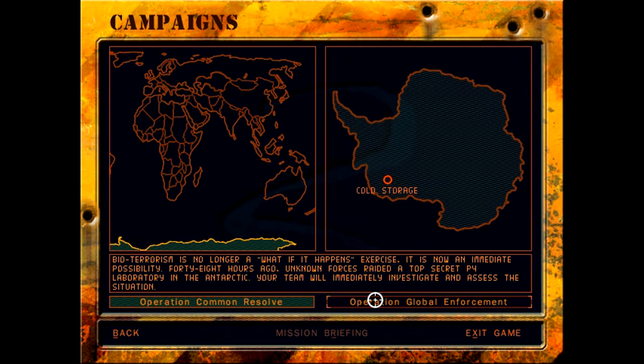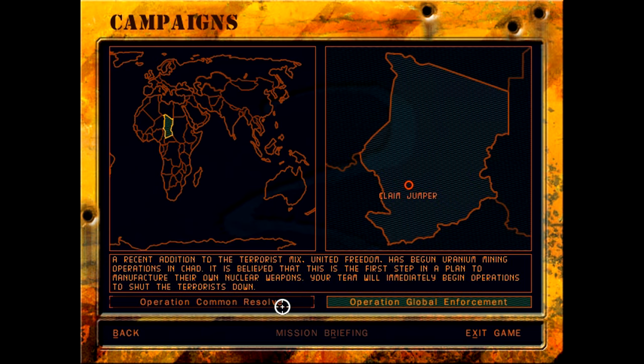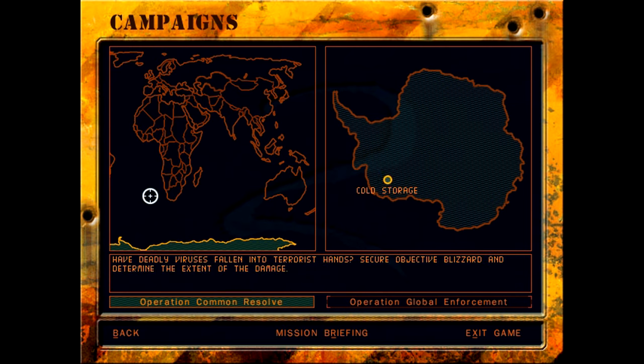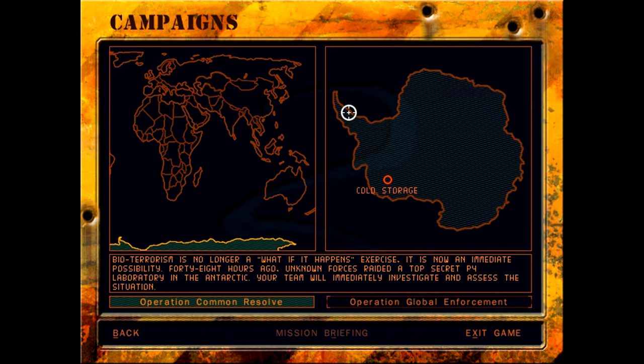Let's go to the campaigns. We have a choice of two: Operation Common Resolve and Global Enforcement. We'll start in Antarctica because I think that's an interesting place to put a campaign. Right now we only have one operation labeled Cold Storage, which if I'm reading this map right would be around here — near Australia, if I'm correctly interpreting this part of the map.